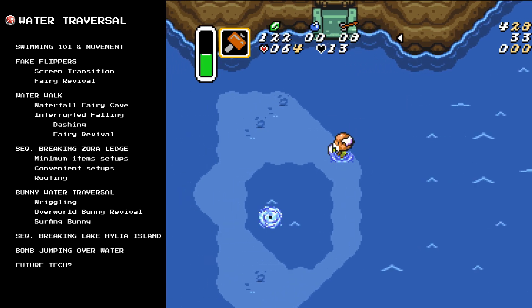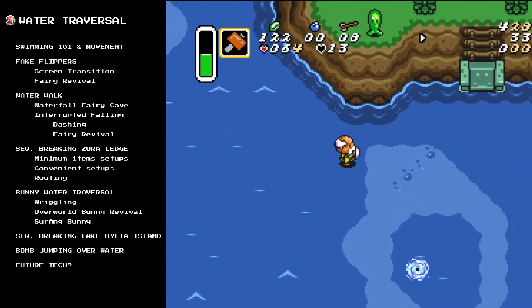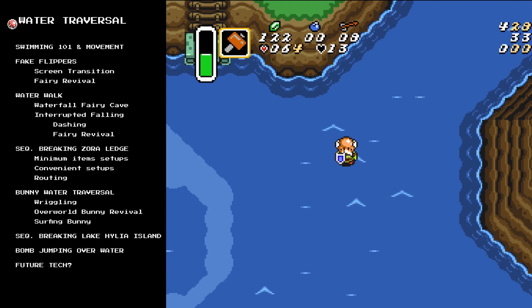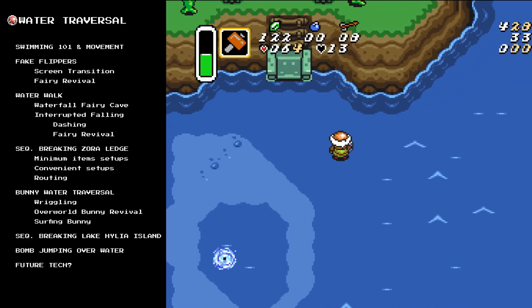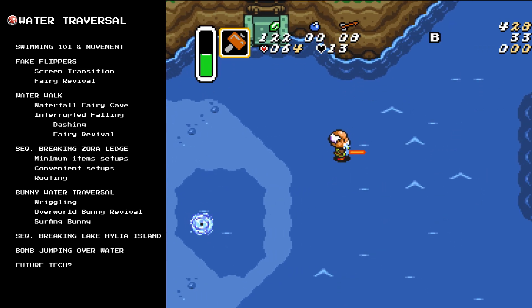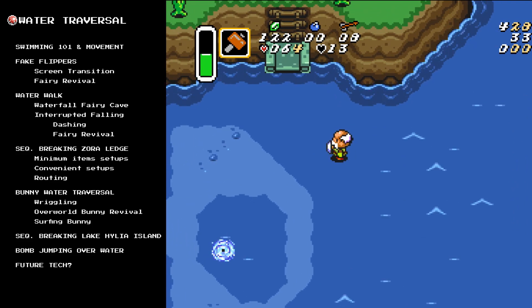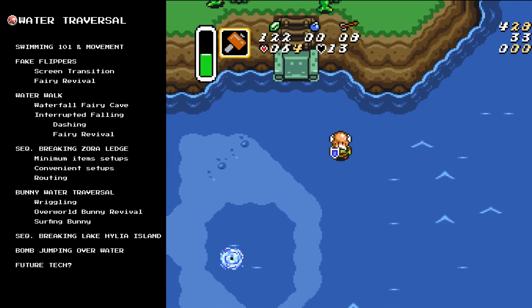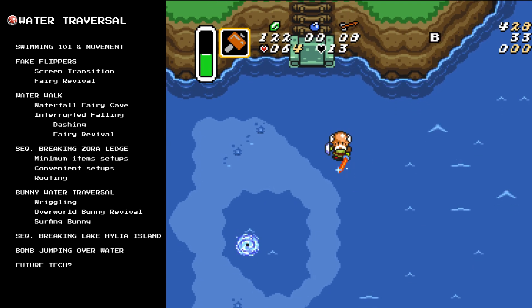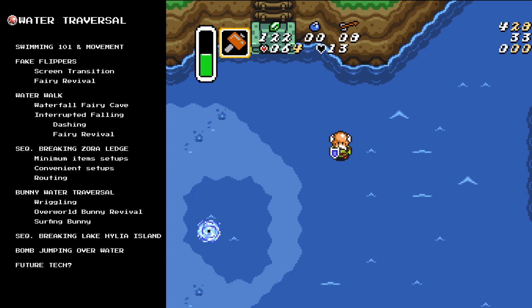You might be able to tell by the length of the video that this is going to take a while. So what you can do is scan through the video and I will move this Moonpearl cursor around to whatever section of the video we happen to be on, so you can find the section you're looking for. There will also be links in the description to timestamps of different techs. If you're only interested in one subject, how do I sequence break the Zoralege or the items I have, then you can just skip right there. I do encourage you to watch the whole video though, partially because some tech builds up on previous stuff, which is why I didn't break this video up into smaller sections. But also because even basic stuff like Swimming 101 and Movement, there might be some stuff that even some old hands at speedrunners might find surprising. So with that, let's get into Swimming 101 and Movement.